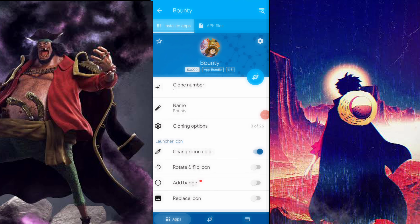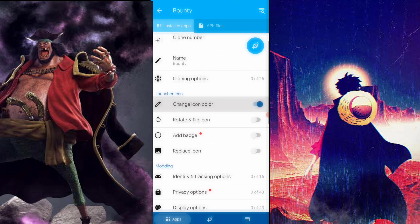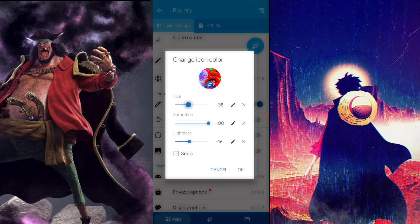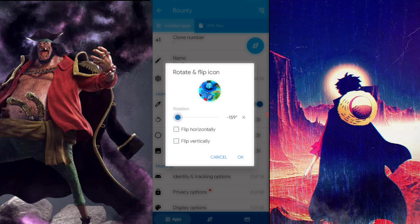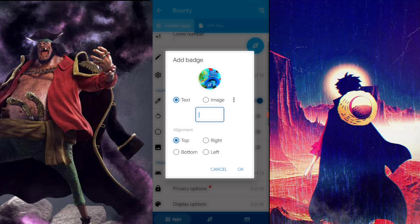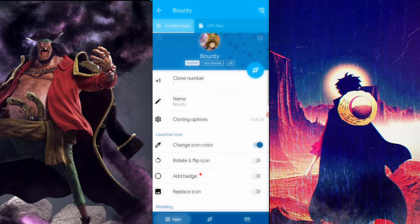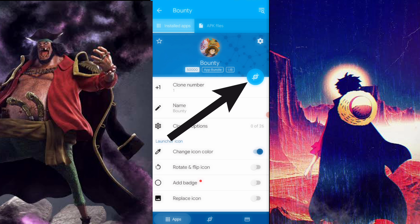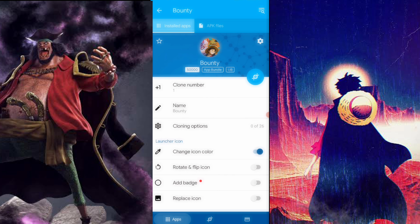In App Cloner, click on the app and it shows 'clone number one' — more than one won't work. You can change the color and icon so you don't get confused, and you can even rotate and flip the icon. You can also add a badge — like a number two — so you don't mix up accounts. Then just click to start the cloning process.